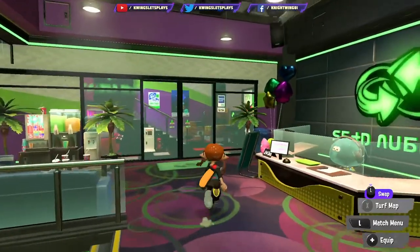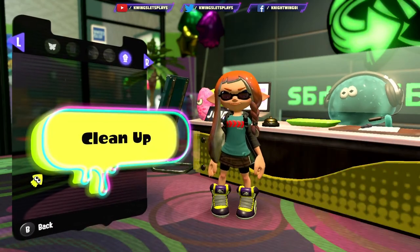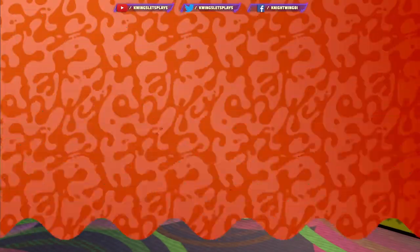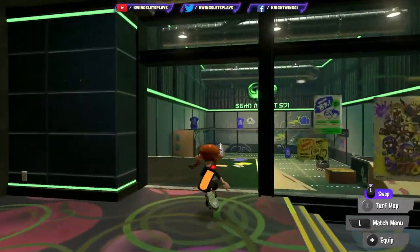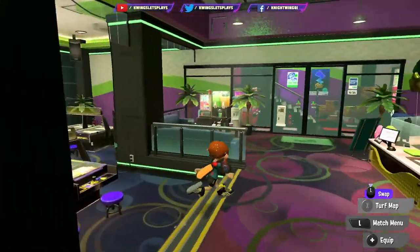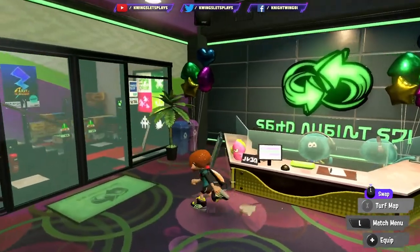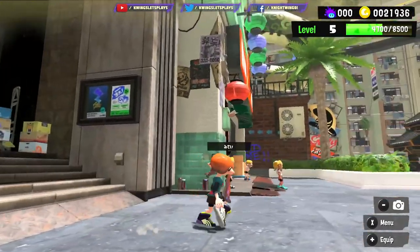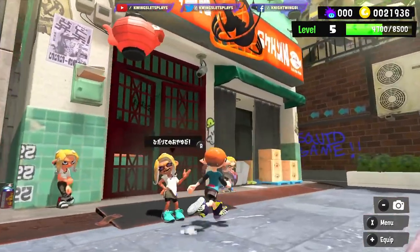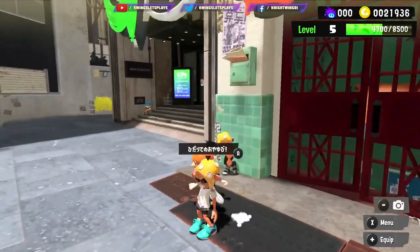We can talk to the receptionist and clean up — once you press clean up, all our paint is cleaned. So like I was saying, this is the local play area. You can play locally with people — couch play — if someone has another Switch coming over to your house, a brother, sister, or your parents. This is the Salmon Run area; that's where you need to go. We've got local play, and the online play is over here.